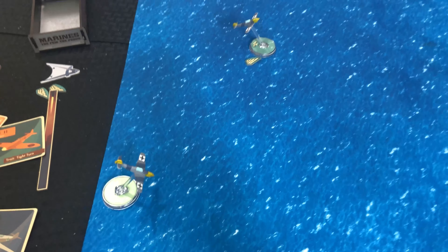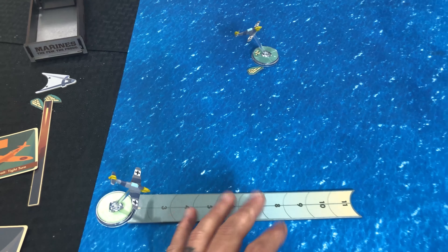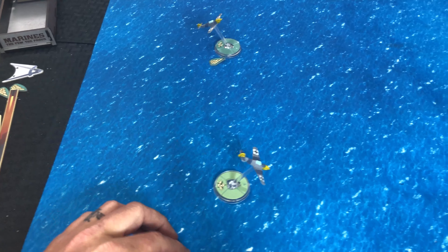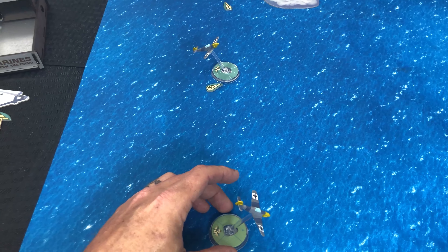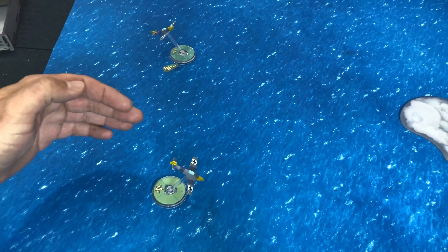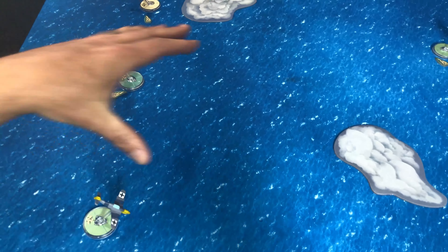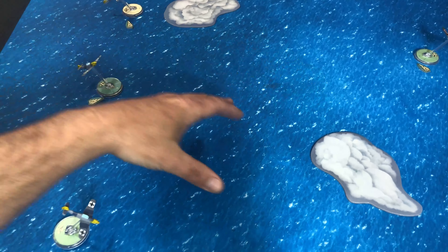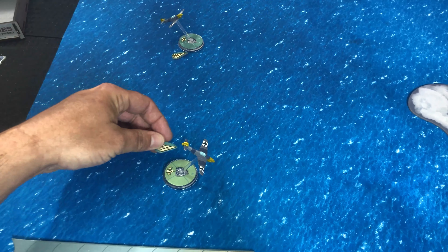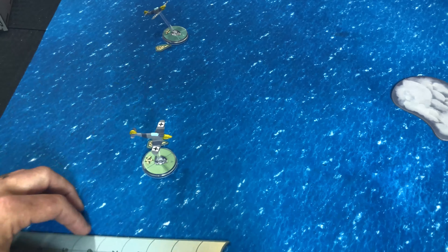Now we pop over to our last 109. He's disadvantaged, so not a whole lot going on. We bring him forward and give him a slight turn south — the back of the table. This one's coming there, that one's going there, and this one will come around here and maybe make some Spitfire soup in the center. We mark him and pop him up to neutral — no reason not to with the pilot action available.